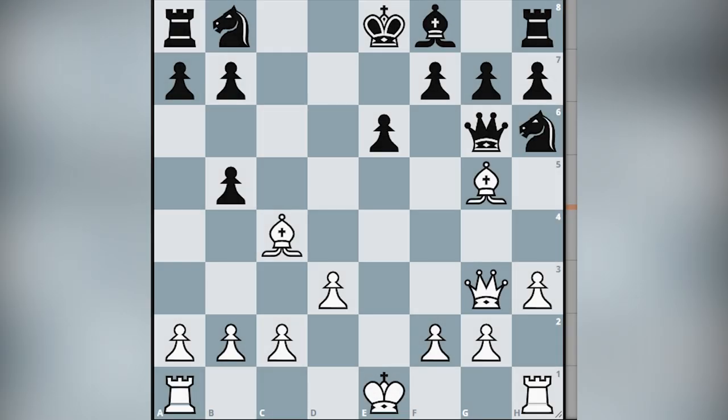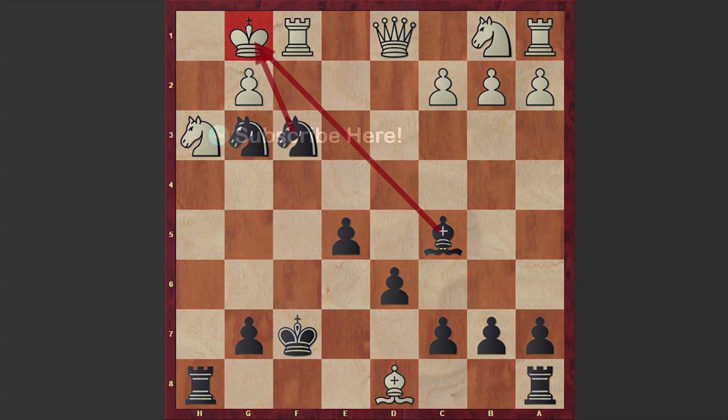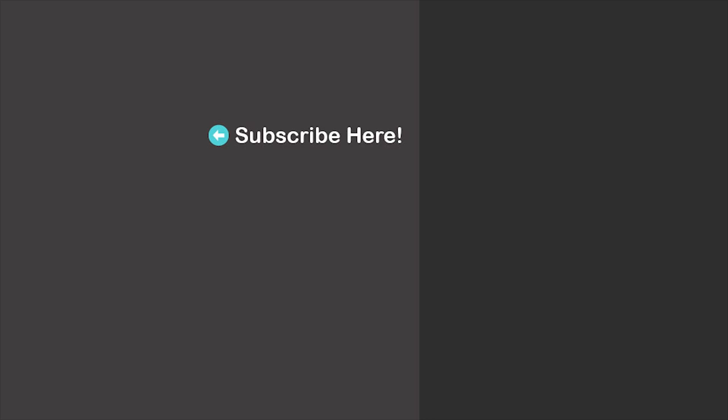And in the end let's solve a chess puzzle. Please take a look at this position and try to find mate in 2 — it's white to move. I will wait for your answer in the comment section. When it comes to our main game, I hope that you enjoyed it greatly. Share it with your friends, let them know about this beauty as well. I will see you in my next video. Take care.